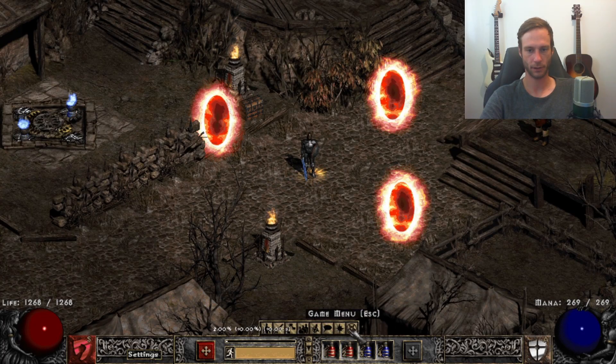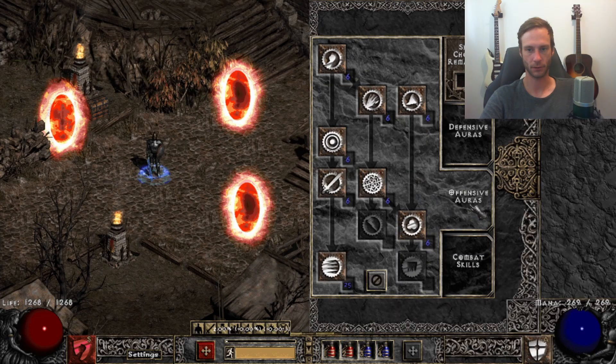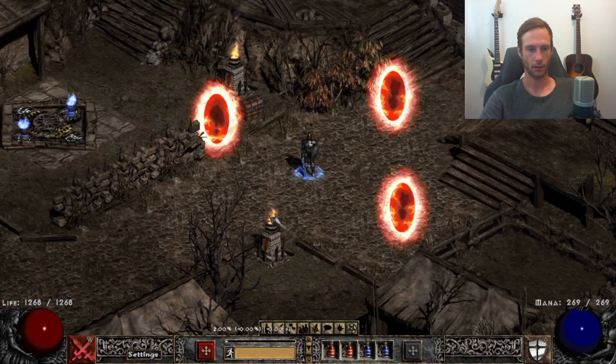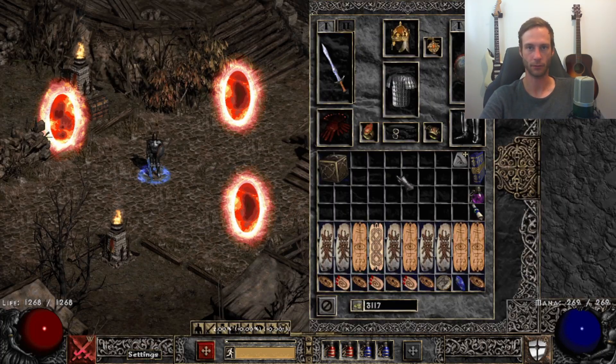If you look at my skill tree: Smite is maxed out, Holy Shield is maxed out, and then Fanna. Zeal only has 29, Sacrifice has 18. With these stats the Zeal really kills everything really fast.